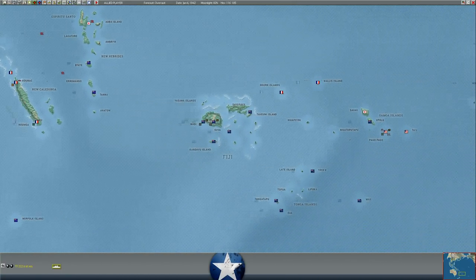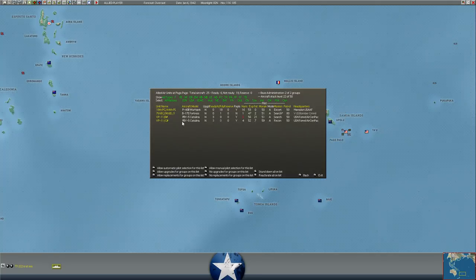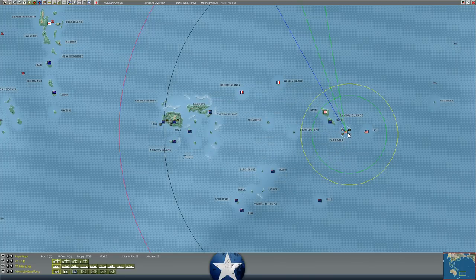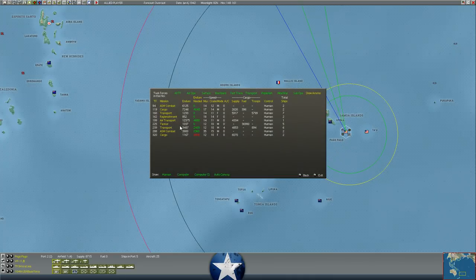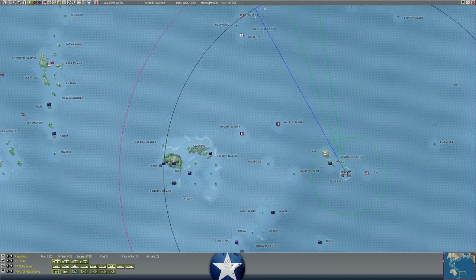We've had our first transport unit with some fighters arrive at Pago Pago - 18 P-40B Warhawks have just arrived and are being unloaded and uncrated on the island. We've also got some base forces arriving on Pago, the 8th Marines and 34th Infantry Regiment in the process of unloading, with the majority of the 8th Marines already ashore. We're also bringing some fuel - 36,000 fuel being offloaded by tankers. Almost the entire 8th Marines has been unloaded, with about 800 men still on board with heavy support equipment.